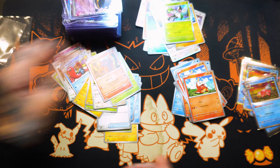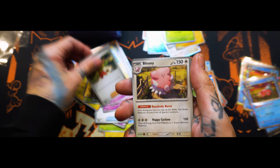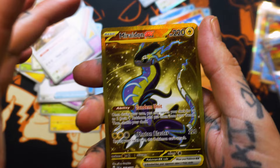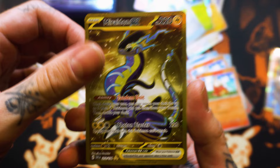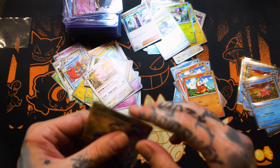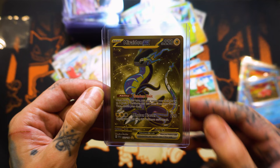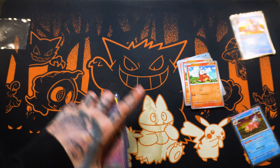Last pack. Shuppet. Spaghetti. Hounder. Drifling. Flaffy. Youngster. Blissey. Pookie Gear. Last pack magic, boys! Ain't no way. The last pack. Oh my god — this almost looks staged. I'm gonna start shaking. This is the Ultra Rare! Oh my god. We did it, boys. Last pack.